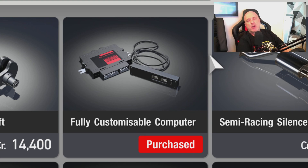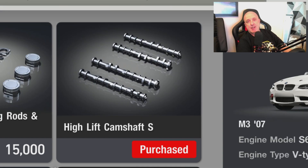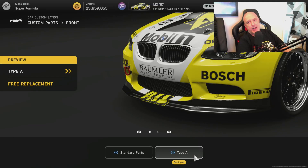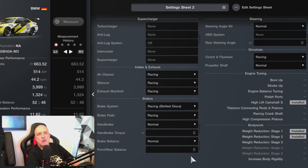After that, pick up the fully customizable ECU and the fully customizable manual transmission. The last engine upgrade is the high-lift camshaft from the ultimate section. Your final two purchases are the front splitter and the rear wing, which will give you a bit more downforce.